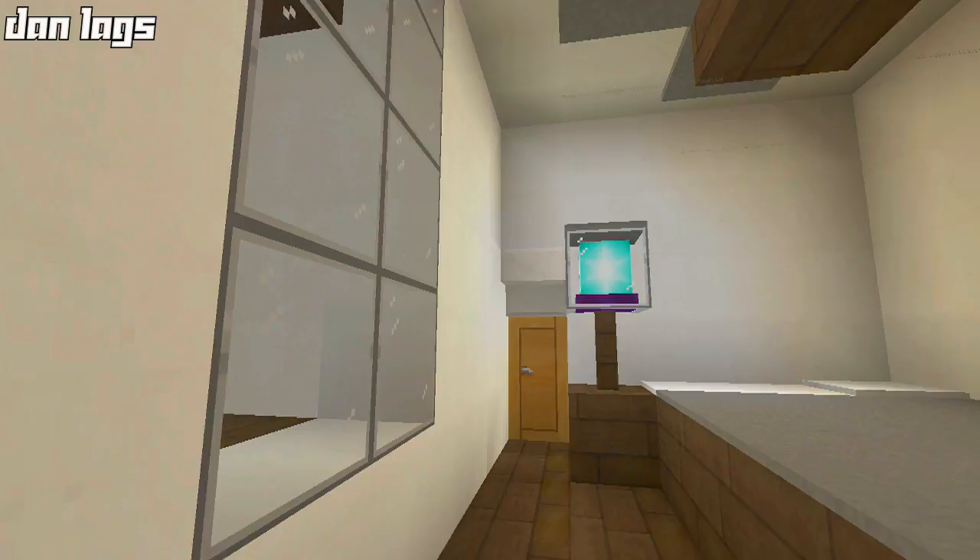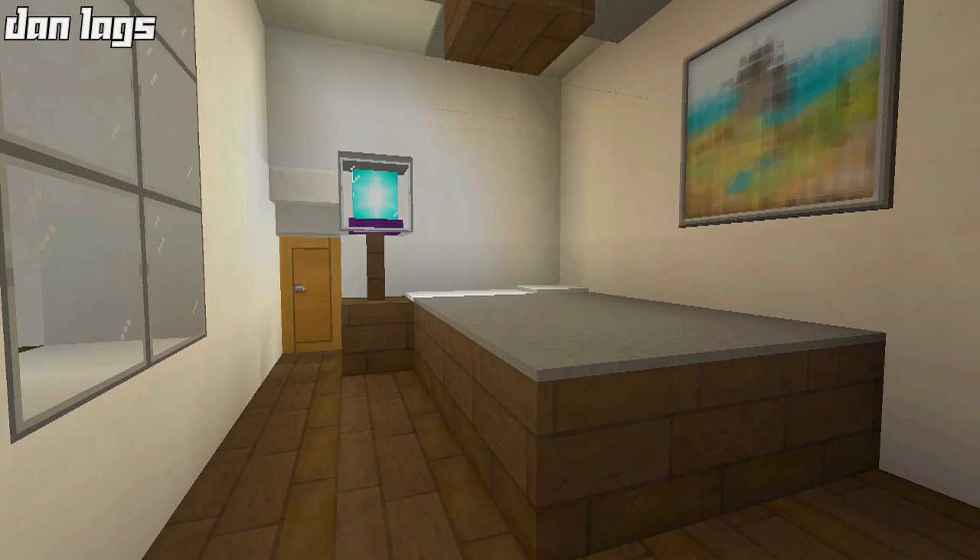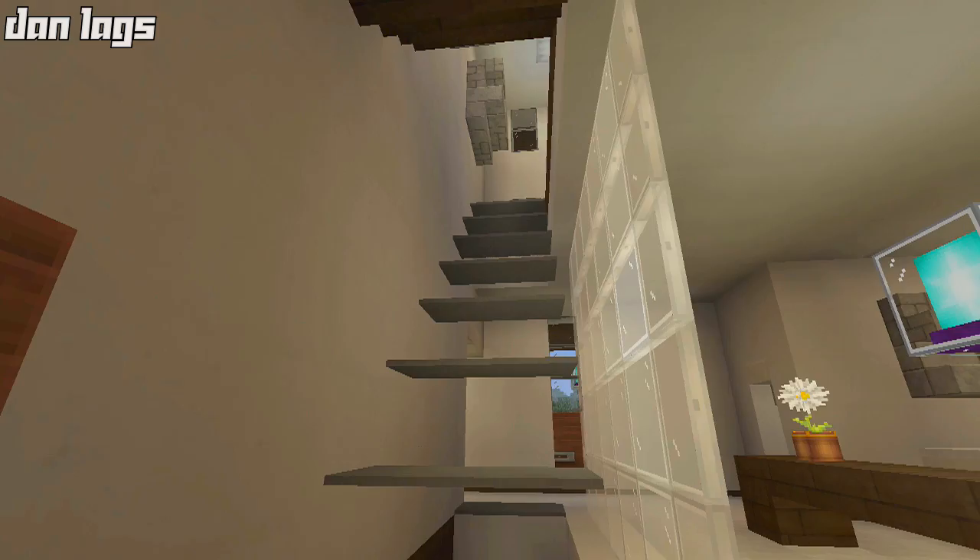Over here is a bedroom with an ensuite bathroom — a full bathroom with the toilet, shower, and sinks. Depending on the household, this could be a guest bedroom or a room for another resident. Either way it's a solid space, but the master bedroom is what's upstairs.